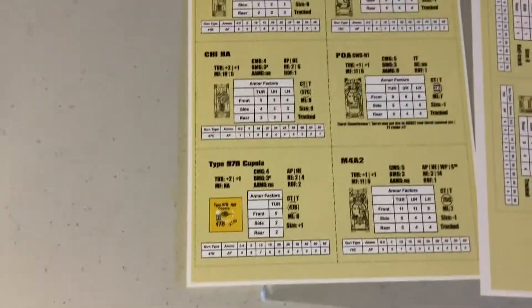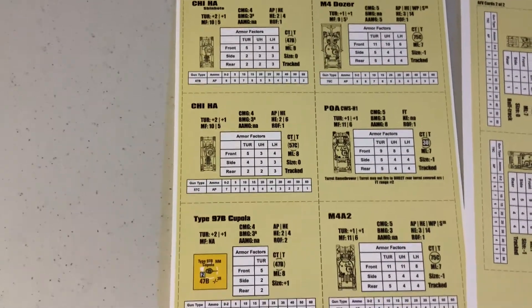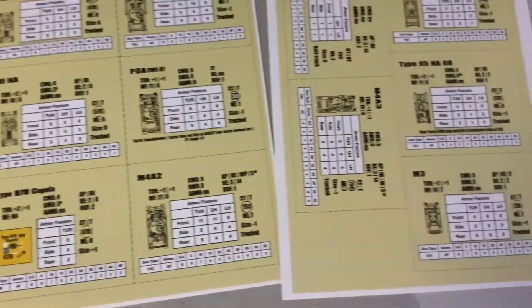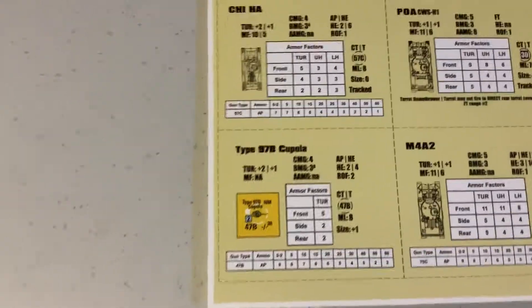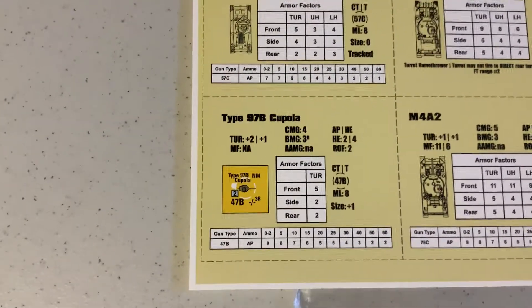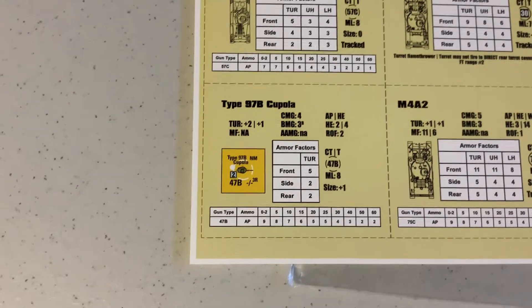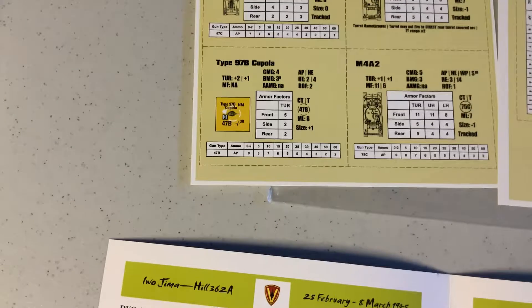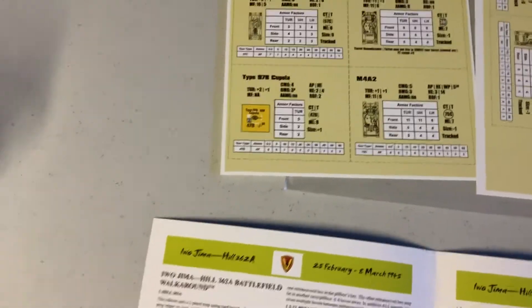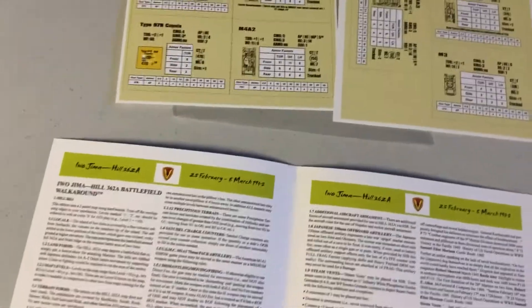You do get two sheets of AFV cards covering Japanese as well as American AFVs that were common in the Pacific War. Included is a Type 97B Cupola, which apparently is used for one of the scenarios, since Baron Nishi had a complex up here where he put his tank battalion — apparently taking the turrets off several tanks and installing them in the tops of hills to fight off the Americans.